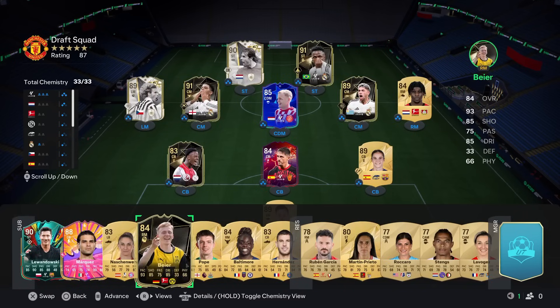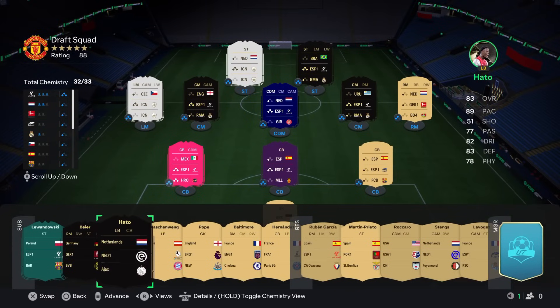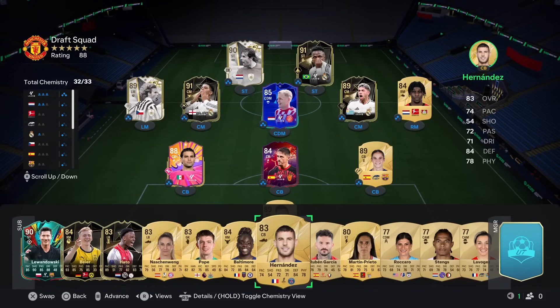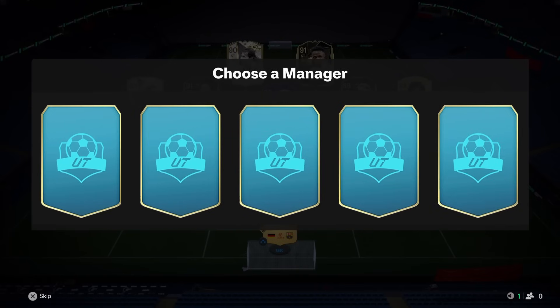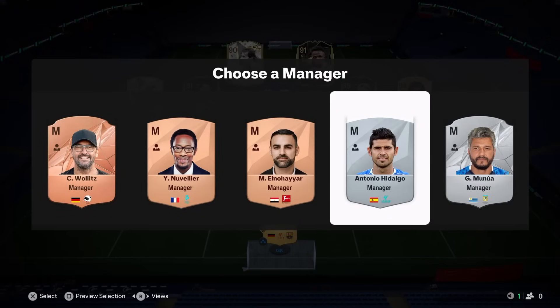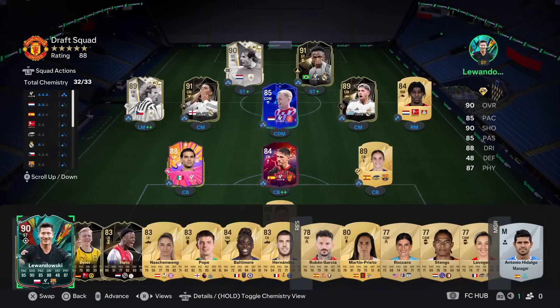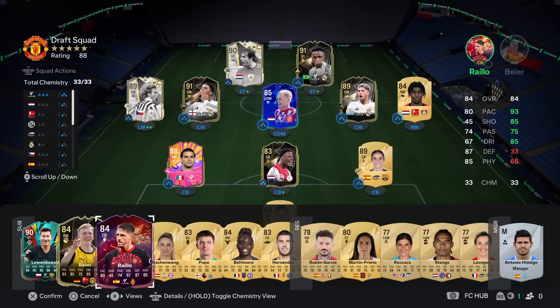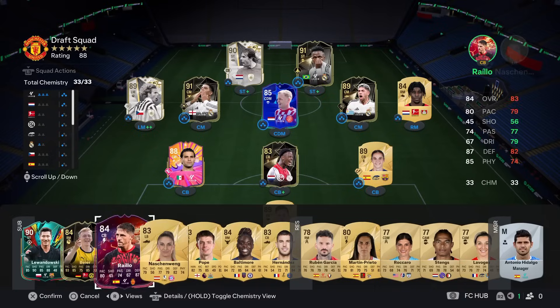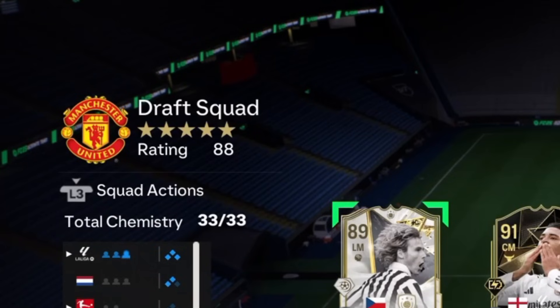We're full chem but not quite enough rating. However, a small change and we're there. Dutch or Spanish manager — there's the Spanish manager. I'll be back and I'll show you that we have a second 121 on the channel. Here it is — a very simple change: Hato out for Ryo. And there you have it — 88 rated, 33 chem, swapping over players. It is another 121! Hopefully you've enjoyed the video. If you have, don't forget to subscribe to MoreADR and to ADR of course, and I'll catch you in the next one.